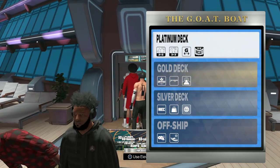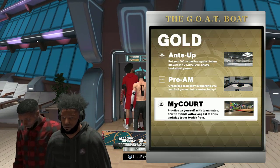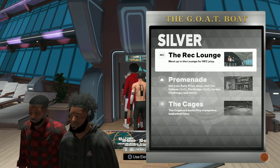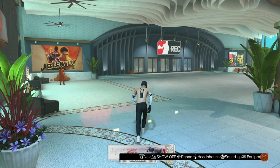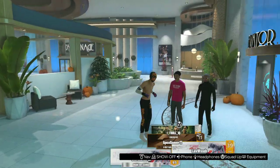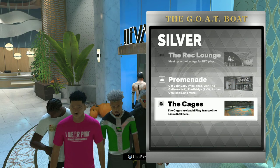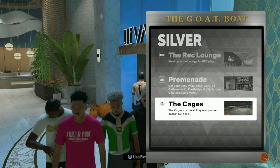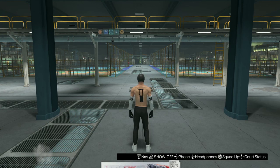After you complete your moat game, you're going to go back and talk to him, and then he's going to send you off to the rec - just complete the game in the rec lounge and then go back and talk to him again. Third time, you're going to want to go to cages and just complete a cages game.